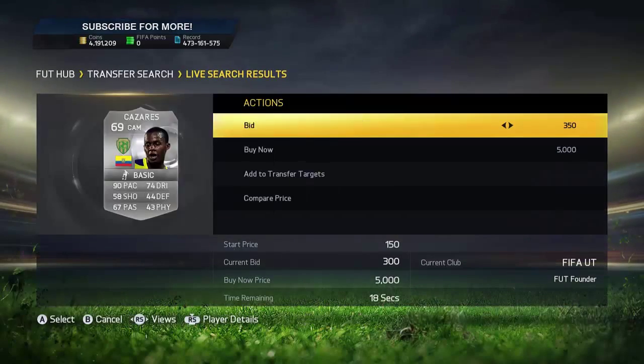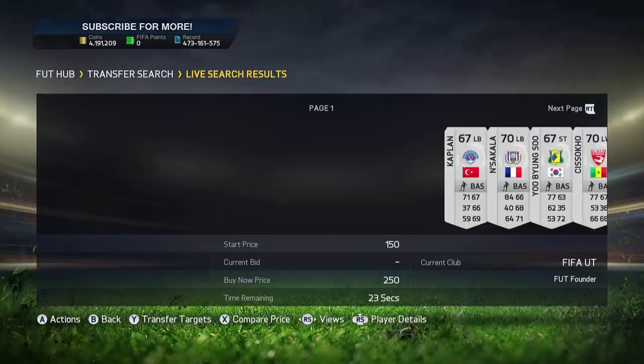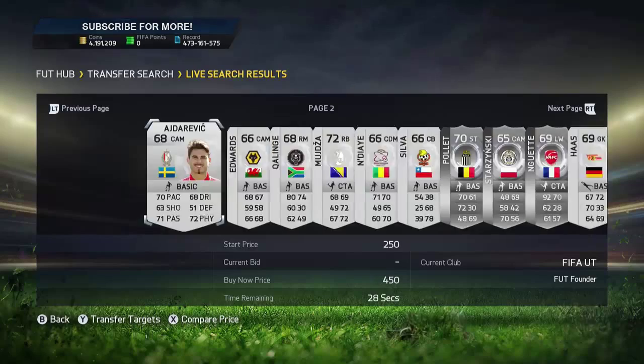You can bid on the decent ones — this guy is fast, bid on him. He'll probably sell for like 600 coins. 800 is actually cheaper so it's pretty good — you'll probably sell it on for 700 coins.